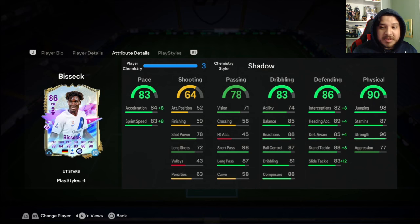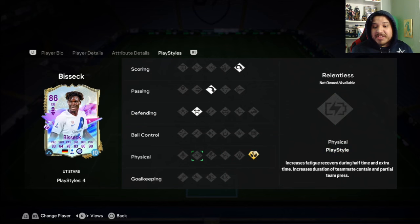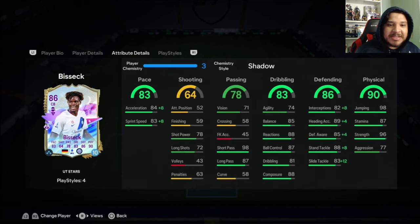Obviously put a Shadow on him to get the pace up and the defense up. With those very nice reactions and very good composure, he should feel very fluid and smooth in game. It'd be nice if he had a Jockey Plus play style, but he doesn't — we're fine with that. Agility and balance — let's try him out.